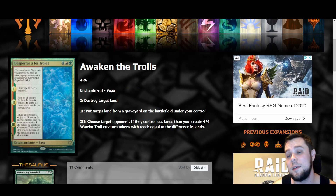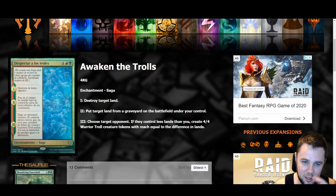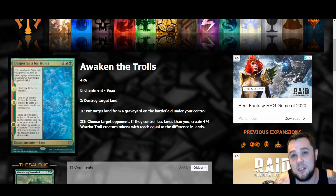Awaken the Trolls is a six mana Gruul enchantment saga. Chapter one: destroy target land. Chapter two: put target land from a graveyard onto the battlefield under your control — so you destroy their land and get it yourself. Chapter three: choose target opponent; if they control fewer lands than you, create a four-four troll warrior token with reach equal to the difference in lands. Playing this in a Temur or Gruul ramp deck, you destroy their land on chapter one, grab it on chapter two, go ahead on lands, then chapter three makes multiple four-four tokens. As dopey as this card looks, it's actually super sweet.